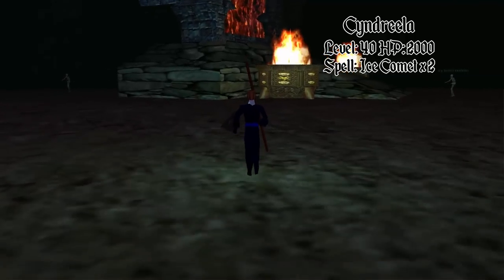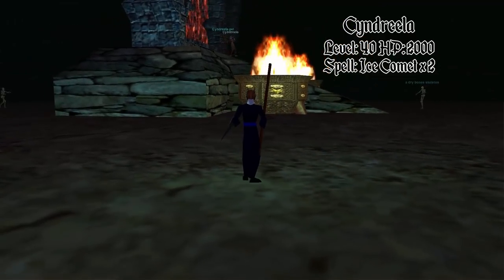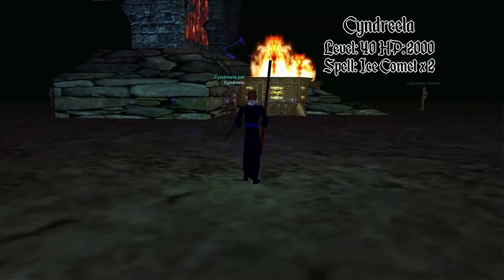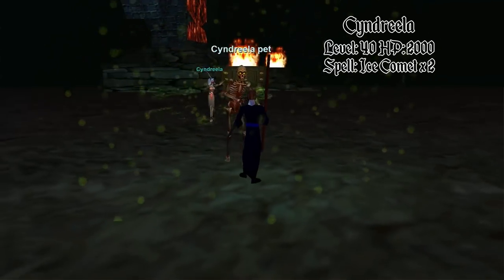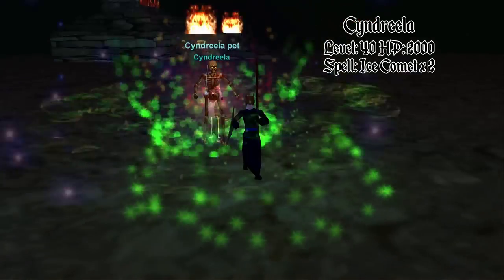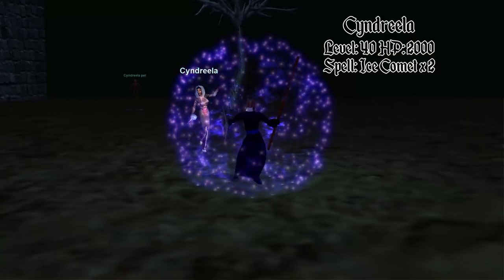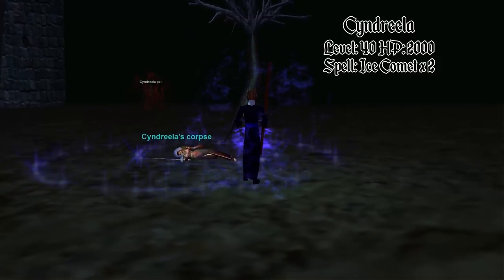The last mob is Cinderella — I wouldn't even suggest doing her until 49 plus; she is a pain. What I'd suggest is just straight up Ice Comet right off the bat. You can try snaring both her and her pet, but that's not really going to help since she gets to you really quickly. She has high resistance to root, so try to get her pet rooted first, don't waste the mana on her, and just face-tank the Ice Comet until she's dead. It takes two Ice Comets. I ended the recording with around 40 percent health left just because of her DoTs and the fact she hits for 80-plus.